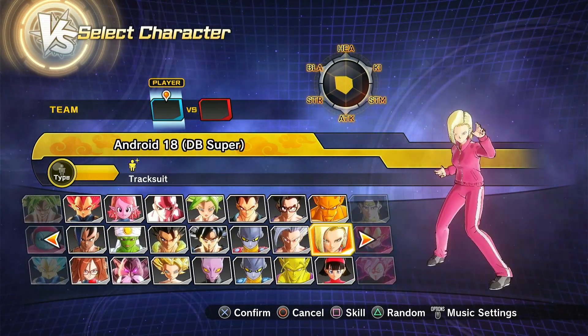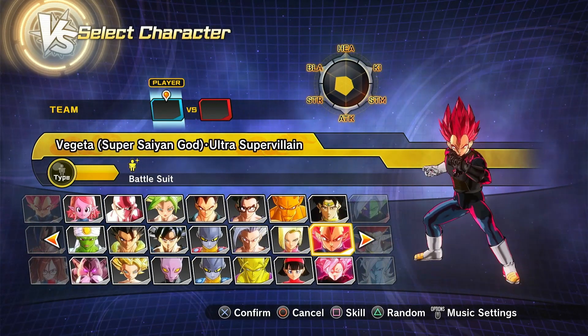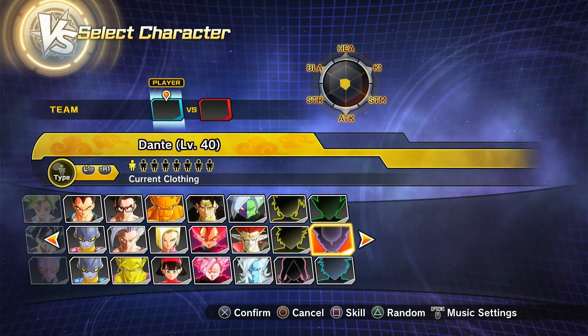Then we have Gamma 1, Beast Gohan, Android 18 in her tracksuit during the Tournament of Power, then Ultra Super Villain Super Saiyan God Vegeta, and then Demon God Demigra.